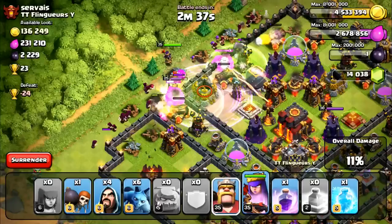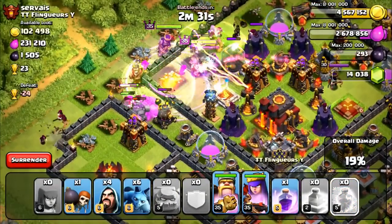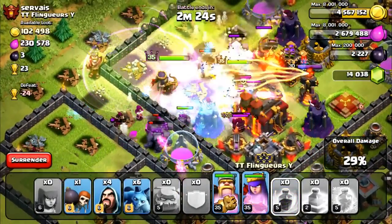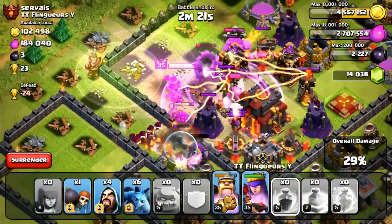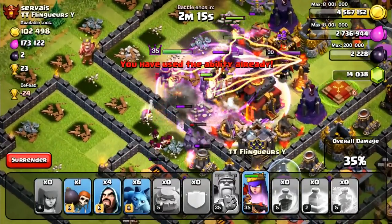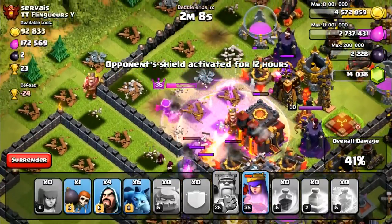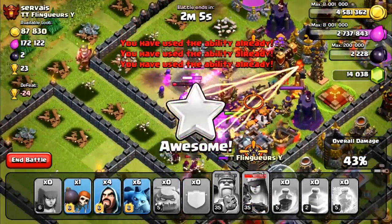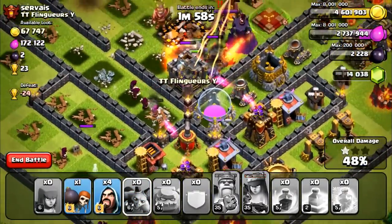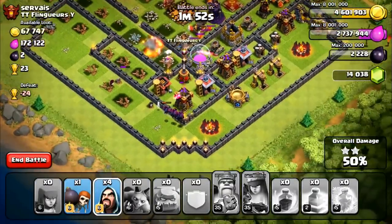I'm not going to rush - I want my heroes to have as many wizards as possible doing damage. I'll put a rage spell down right here. Now I'm bringing in my heroes to see what they can do - he'll have some bombs in there. Let's get the tesla and the multi-target inferno tower. My king almost went down and he dies - oh my goodness! I think we're going to be okay though. We still have a golem, and my queen is hitting on the town hall. I'll pop her ability - 42, 43, 46.